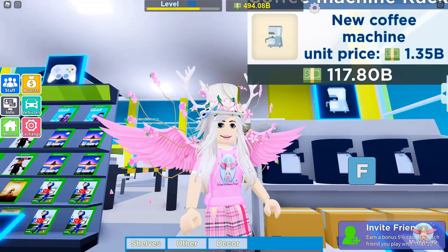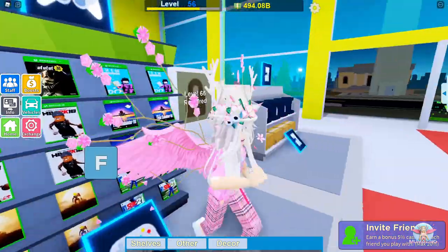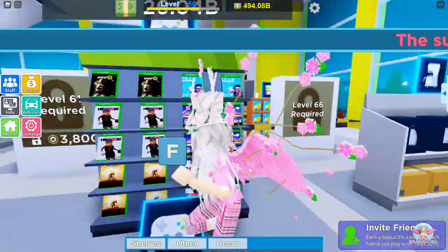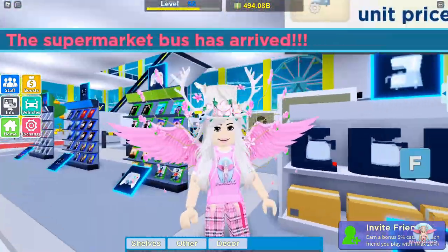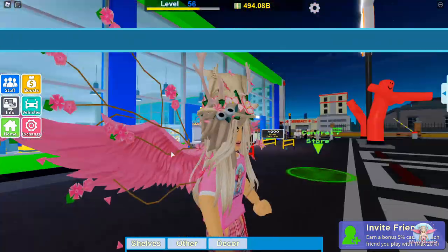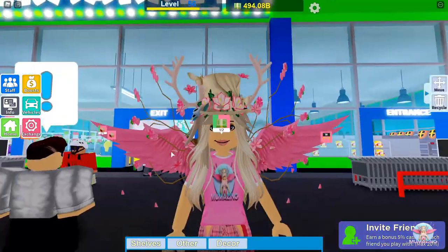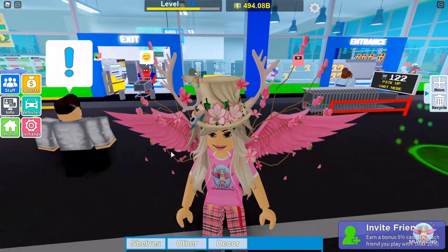The way it works is that the higher value customer you have in your store, the higher amount you'll get for sales, which is pretty awesome. Another thing I figured out pretty quickly is that if you just hit the home button it'll take you back to your store instantly. It doesn't matter if you're visiting other players — if you hit that, you can easily get back to your store.